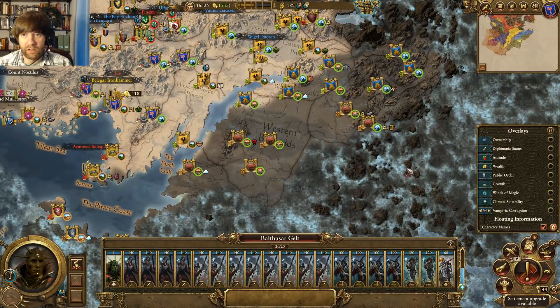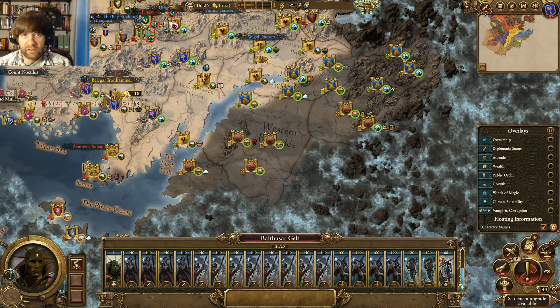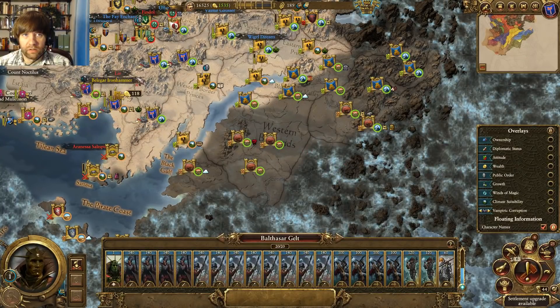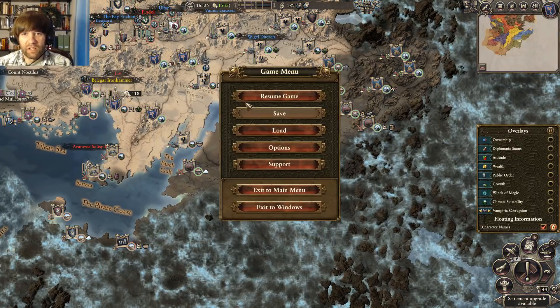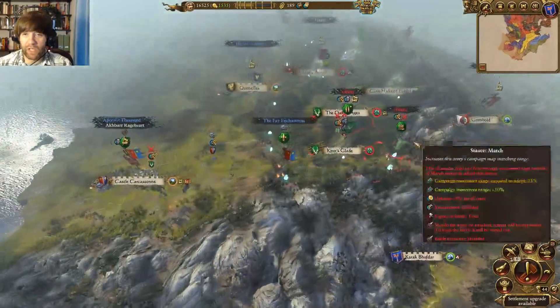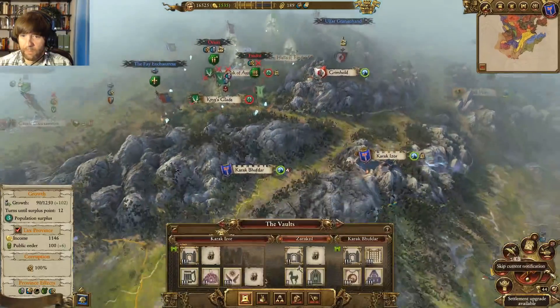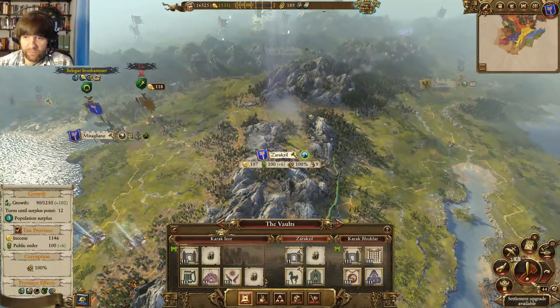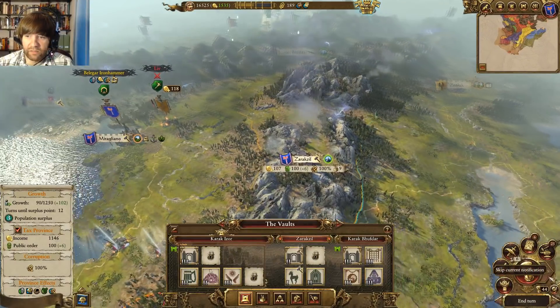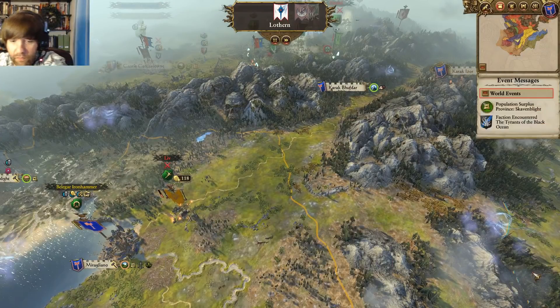Dwarfs are kind of getting a foothold over here, so I can maybe start rotating in here and killing these Greenskins soon. But now I have to deal with these elves. I think my diplomacy really quagmired me up here. I did get a lot of money which I needed, but now it's got me in a fight with the elves that I've got to finish before I can go south, unless I just want to give all this up — remember, that is a strategy that people do.